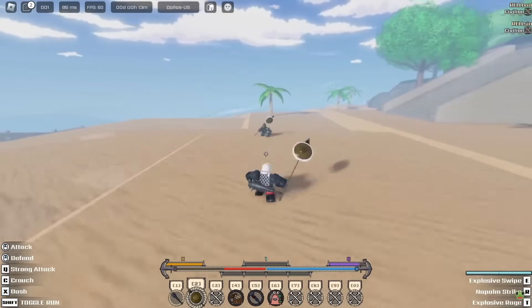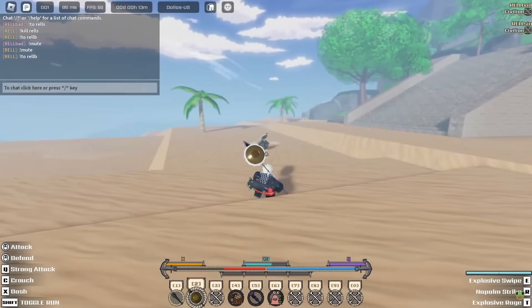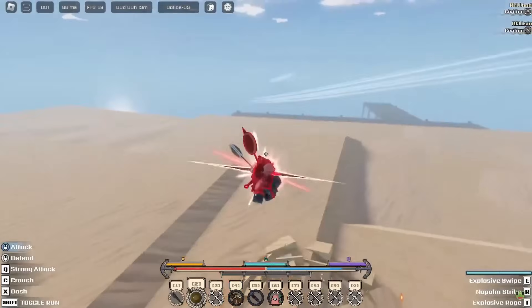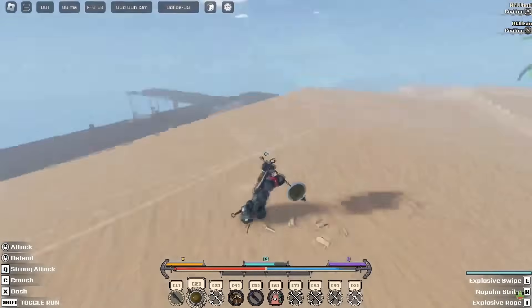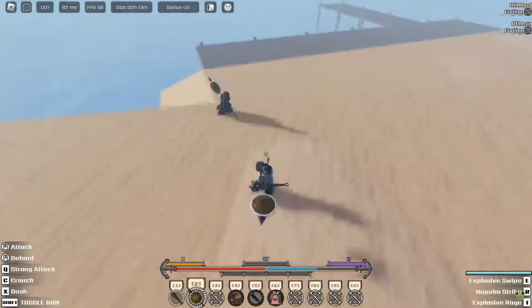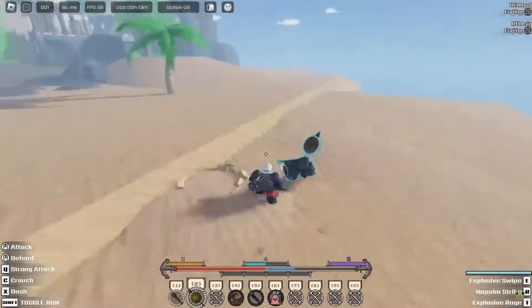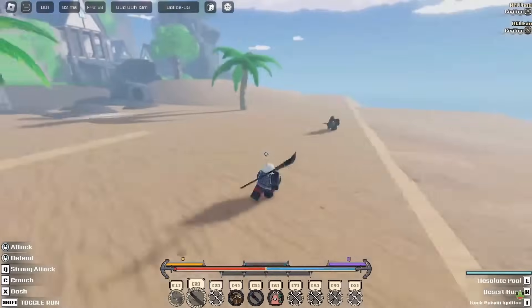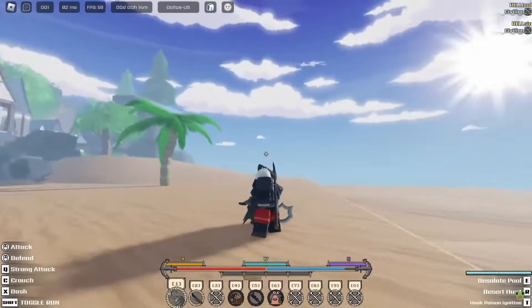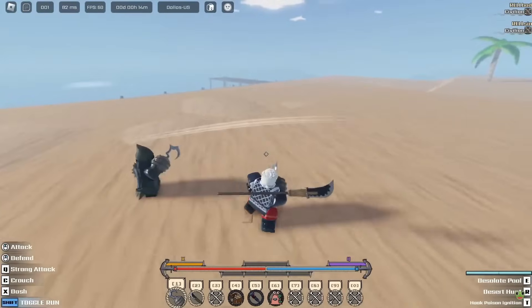The first move is called Explosive Swipe — it has a rarity and also burns the player. The second move is called Napalm Strike; this is an air combo starter. This is a Don Krieg weapon. It's kind of tough — this is an auto combo ability. This weapon is called Hook. The first move is called Desolate Pool; it is a close range starter and also puts them in a stun where they swim. It has a straight-up sand move.